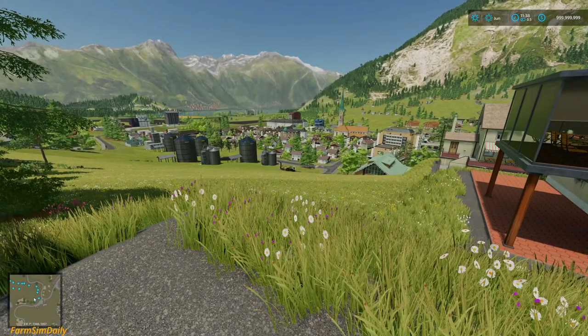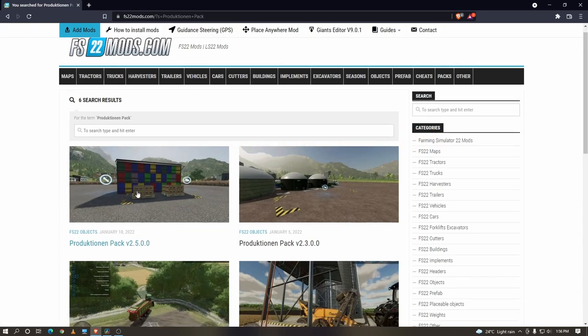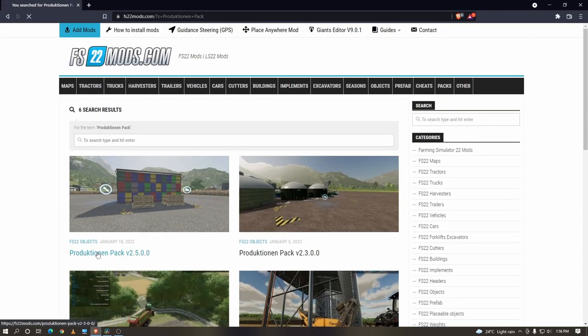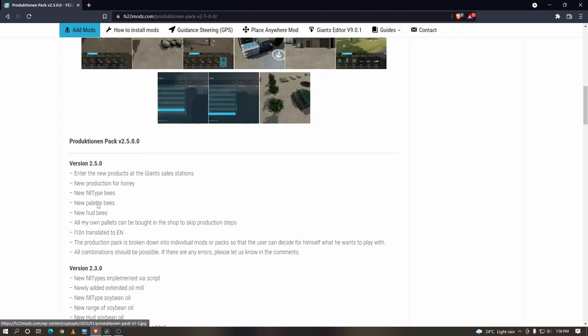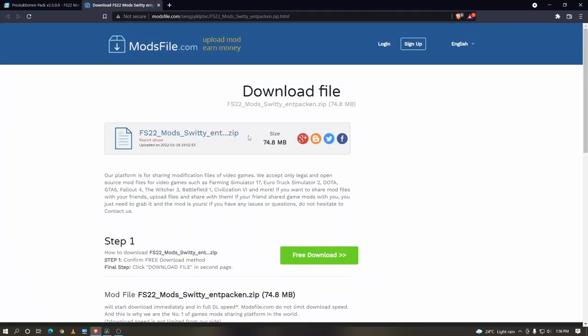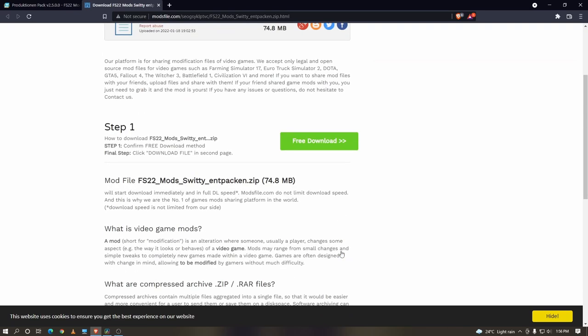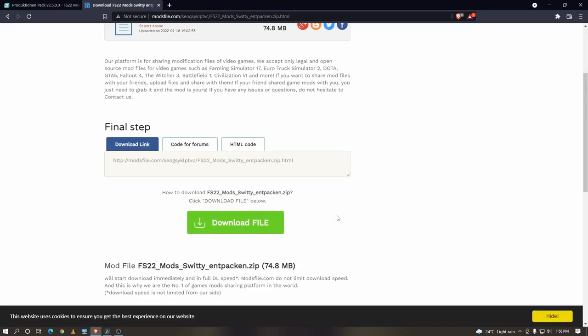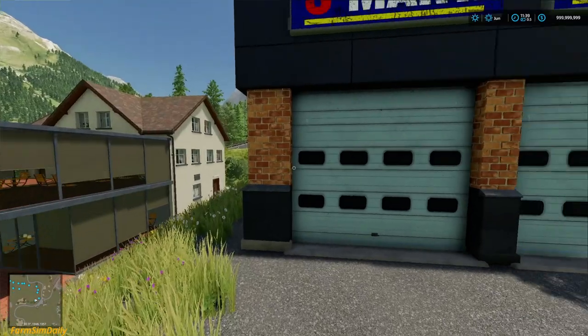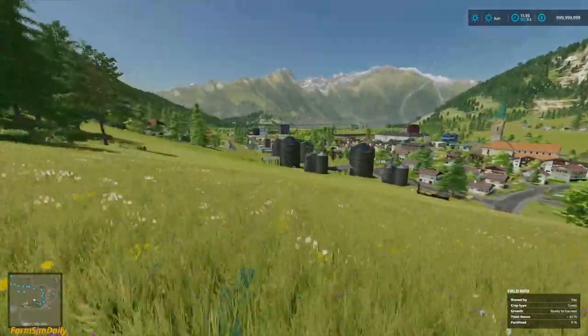I won't provide a download link because there will be lots of updates and if you use that link you'll always get the backdated version. Search for it yourself — I downloaded this one from fs22mods.com. Be careful though, there will be lots of advertisements on that website, so make sure to download the right thing. The download file name will look like this. Thank you so much guys for watching and I'll see you in the next video!